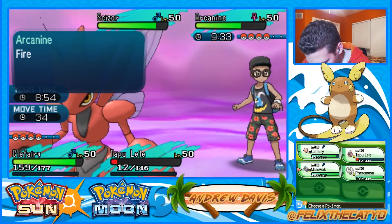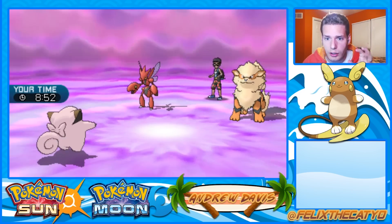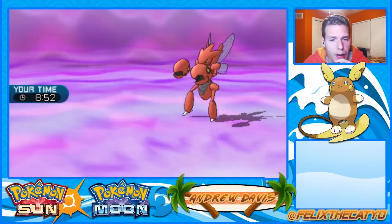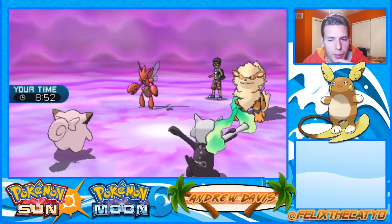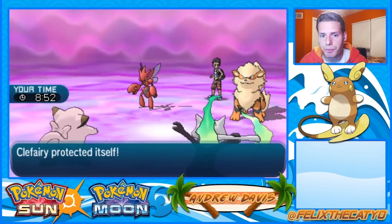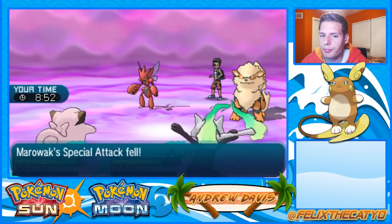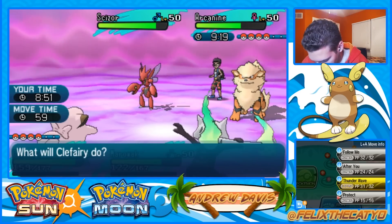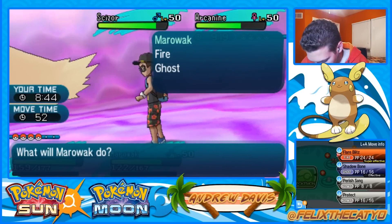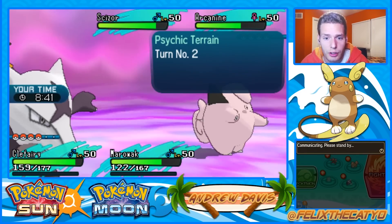I want to protect and get Marowak in here. The personal clock is getting to me. I thought he might Protect there. Arcanine can use a Fire move or Snarl - that's not the worst. It's a crit - that's why it hurt Marowak so much. He just protected, so something's going down here. Marowak is too strong - something's getting knocked out for sure.